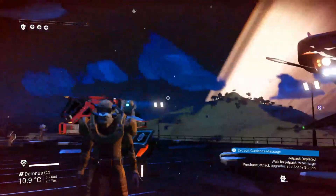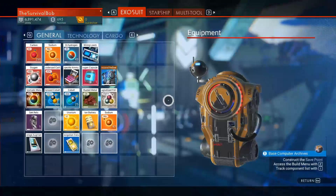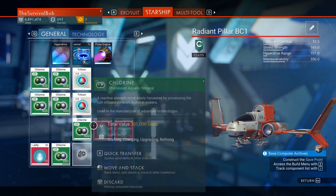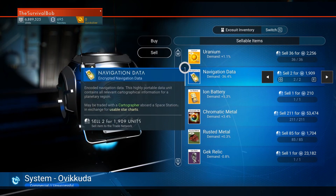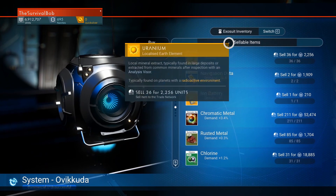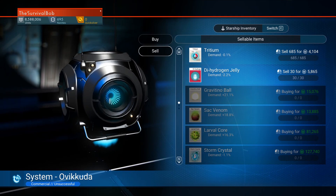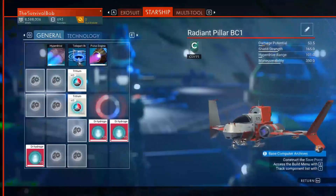Why do I do dumb stuff like that? Come on, Bob. So I've got a decent amount. What do we got to sell? We can sell that — another 1.6 million. Take it. To eight and a half. Not seeing anything great here.